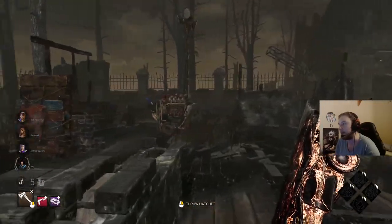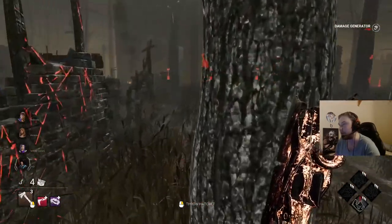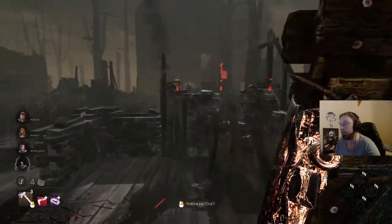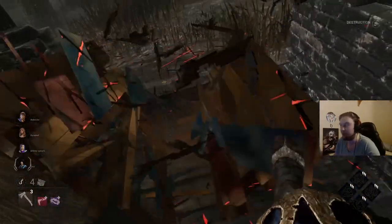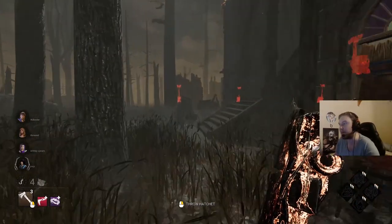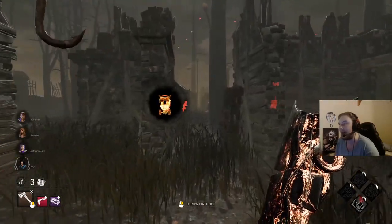We'll let them get that generator done. This generator looks like it's been picked up quite a lot — we're going to destroy it first so we don't look too interested. Just a couple of lunges there. That pallet didn't even stun me — I could have continued that chase, but I do want them to escape. We don't want to give them too much information about how I'm playing.